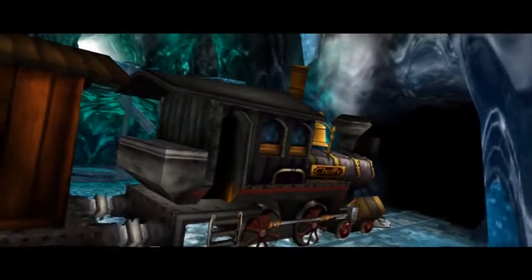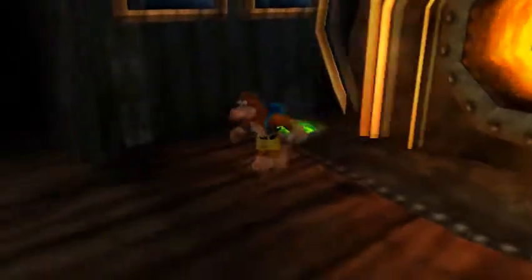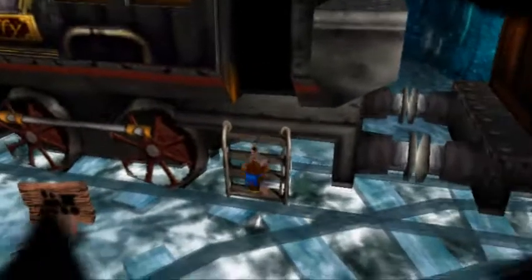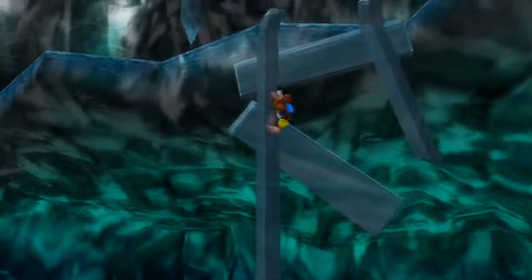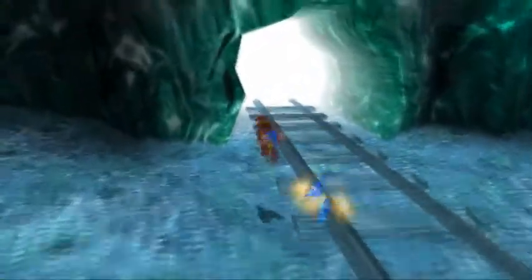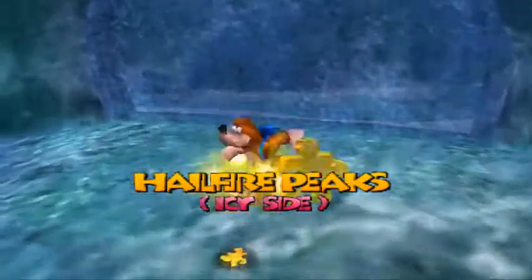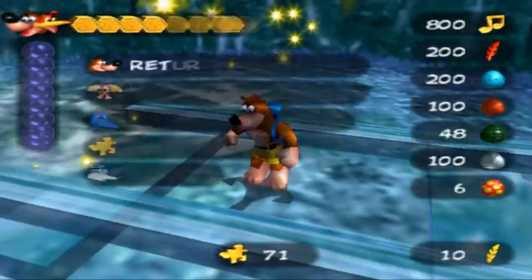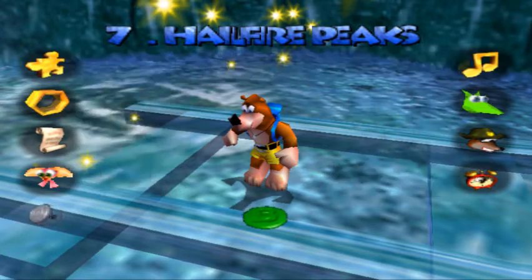That Jinjo you heard is actually a Minjo, in case you were wondering. We already got all of the jiggies in this world. Let's go outside inside the icy side train station — I really like this train station, it looks awesome. In order to get to the jiggy, we actually want to climb up here and head through this door. You just gave yourself away — stupid Minjo. And there's our jiggy. If we check our totals, that is 100% for Hillfire Peaks, so I am going to end it off right here. Thanks for watching, guys, and I'll see you later.